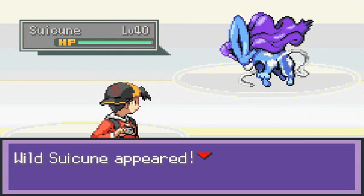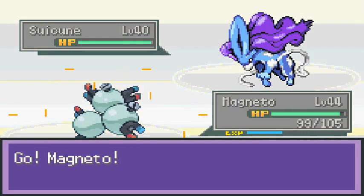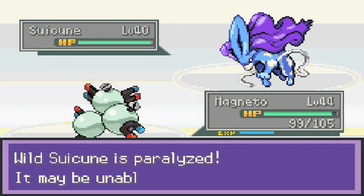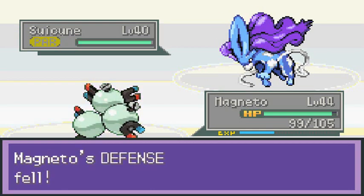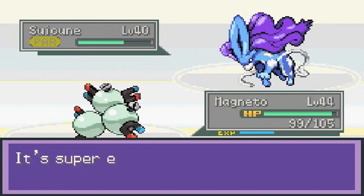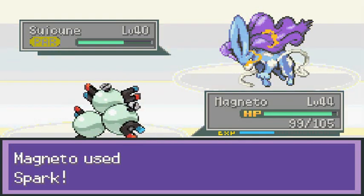Let's go! Battling against the legendary Suicune, and it's at level 40. It is a very strong Pokemon so we're going to throw a Thunder Wave right away to make sure it doesn't get any funny ideas. Looking at going with the Leer attack as well. Let's spark this guy — that nearly takes it out so let's go one more time with Spark, hopefully not making it faint.